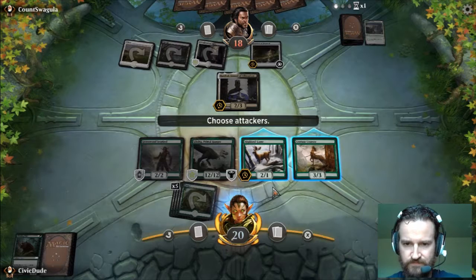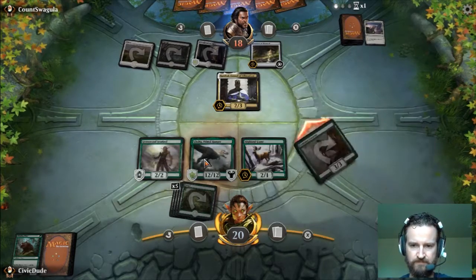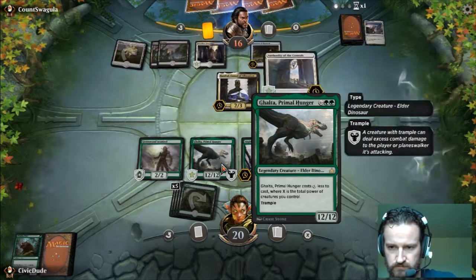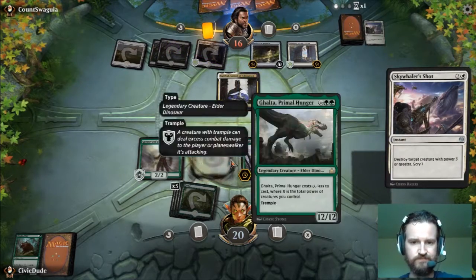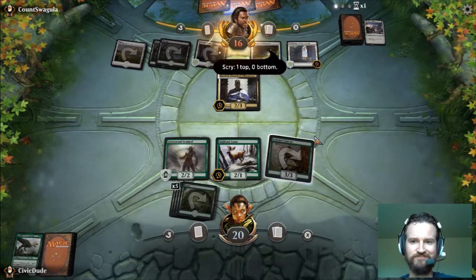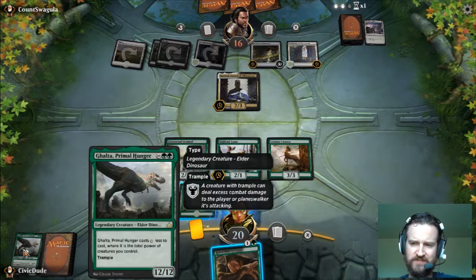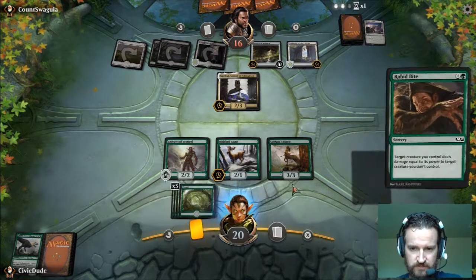Why did he not destroy Galta? That makes no sense — unless he's got another spell to remove it later. He's playing black so I assume he's gonna remove it. And there you go — goodbye Galta. That was fun while it lasted. Wish I had a way to bring it back from the graveyard. Blossoming Defense would have been good there to give it hexproof, except I had no mana to spend on it anyway.